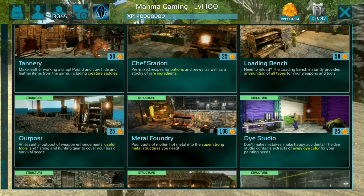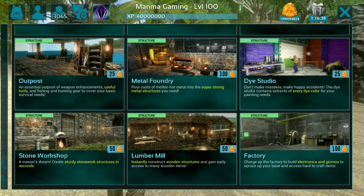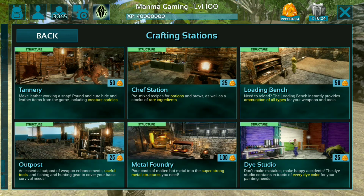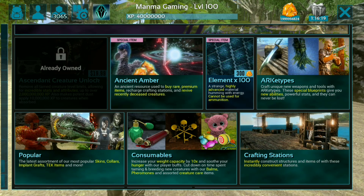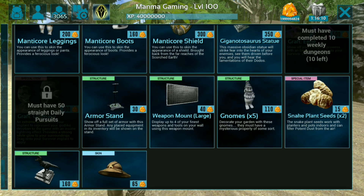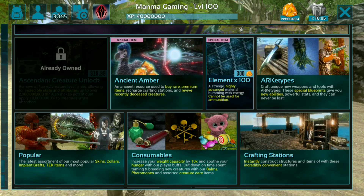There are also crafting stations you can get with embers, such as tanneries, shaft station, loading bench, dye studio, outpost, stone workshop, factory, and many more. These free and unlimited embers will boost your ARK gameplay and let you craft premium items from the ARK inventory, including tech items, gold chain color, premium structures, and more.